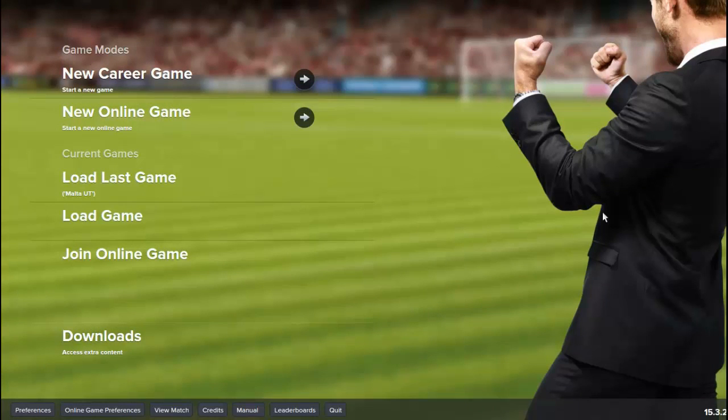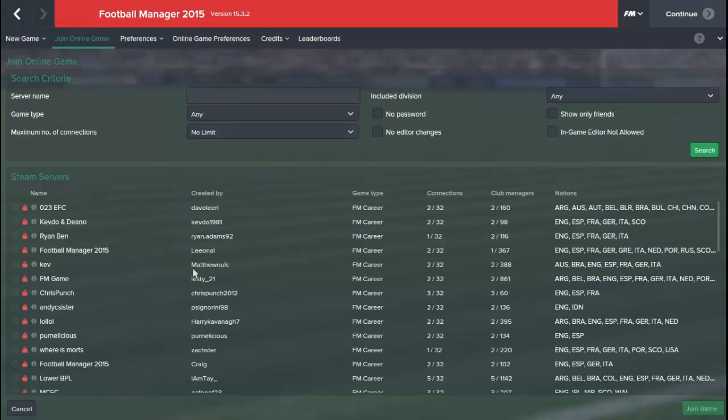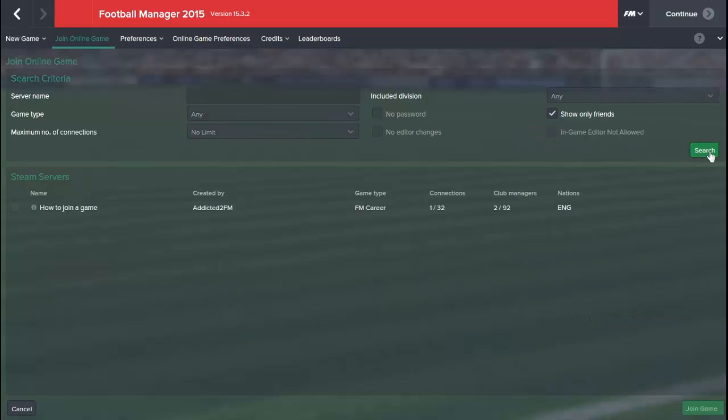Click cancel and you're back on the main menu. Once you or your friend has created the game, you'll want to be able to join it. All you've got to do is click Join Online Game on the main menu and you'll come to this screen — as you can see all these people have got their own FM network games going on. You can have up to 32 people join your game. You can type in the server name, but to make it quicker just click Show Only Friends and search.